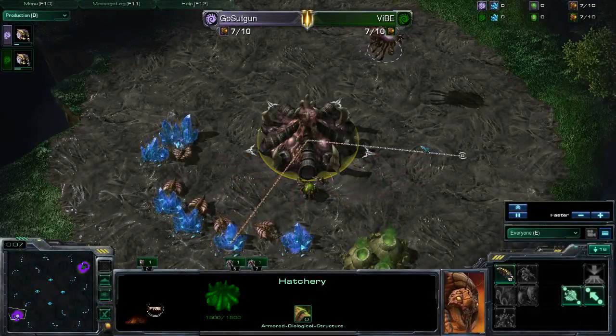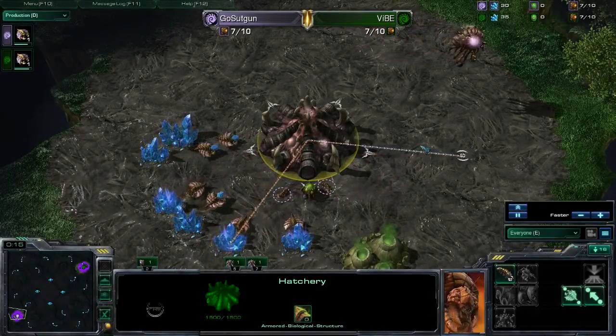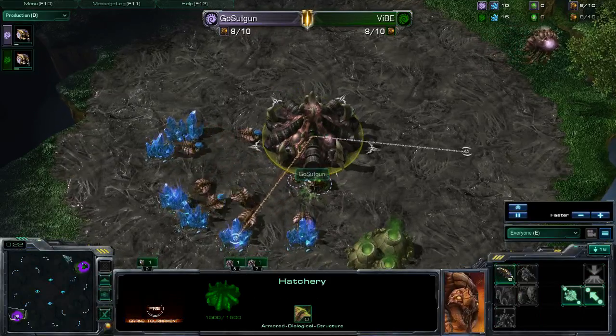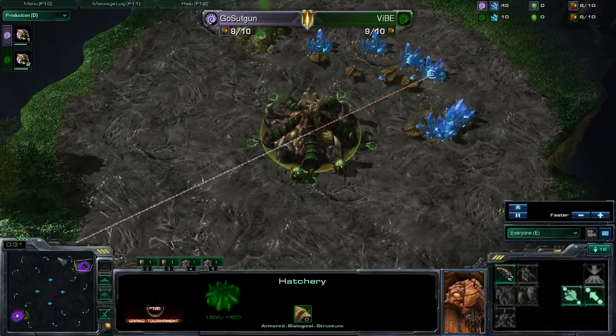Hello ladies and gentlemen, this is Paul and this is Cenex, and we're bringing you the next game in the FRB Grand Tournament. This is from the round of four, aka the semi-finals. Today's players are going to be GoSu T-gun and GoSu Vibe. GoSu T-gun spawning as the pink Zerg in the bottom left-hand corner of 6M Taladarim.